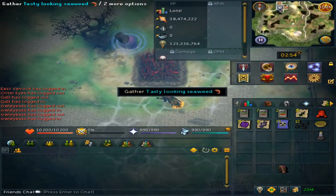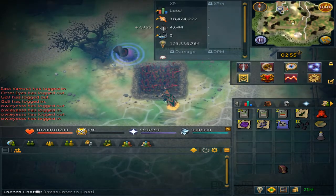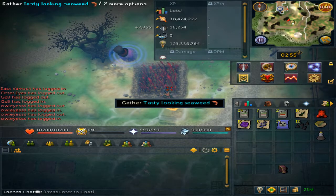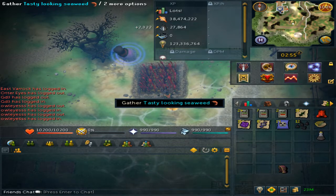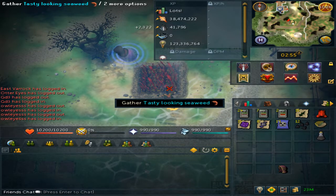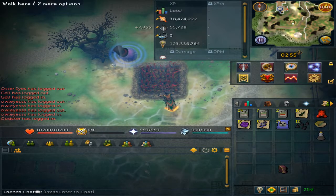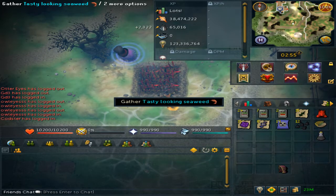You will see a seaweed patch. You can gather from it. Make sure to drink your potion and eat your pie for more farming experience. You can either just let your character collect it, or you can speed it up by clicking on it — the choice is up to you. The farming experience depends on the farming level that you have; boosting it gives you more experience.